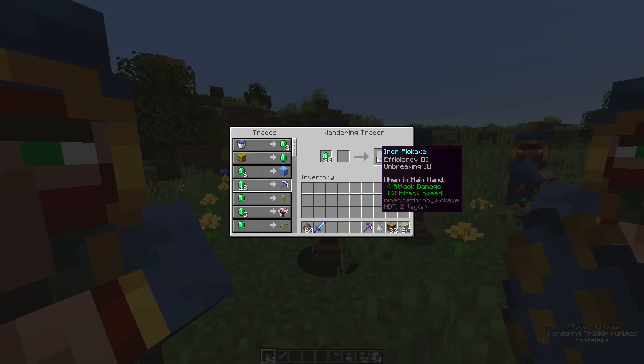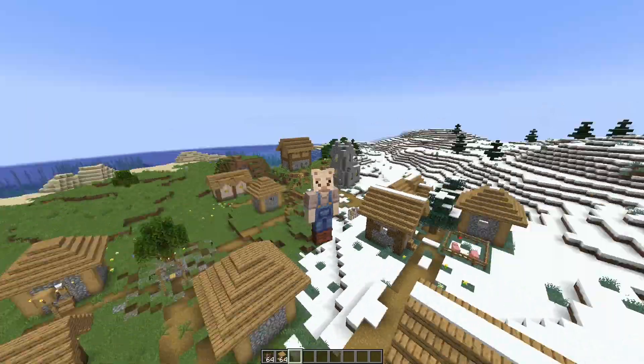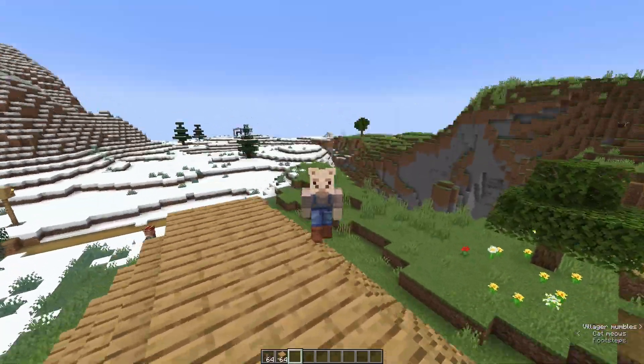Yeah, Efficiency III and Fortune III are pretty good pickaxes. This week there's also been some changes to villagers — a zombie villager will only give a discount the first time it is cured, which means there's no reason now to reinfect your villagers over and over again.